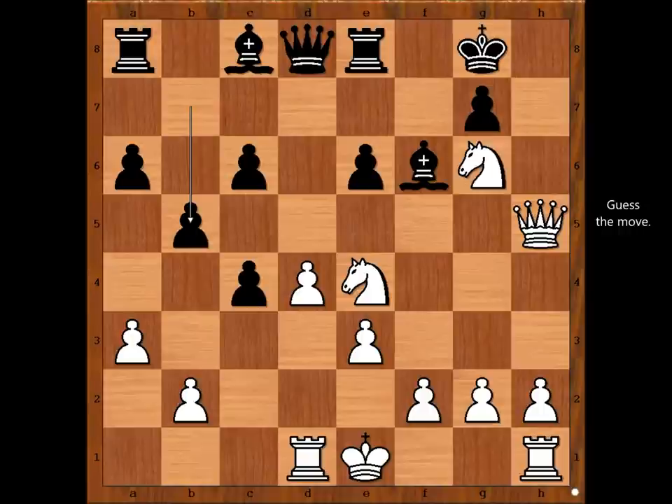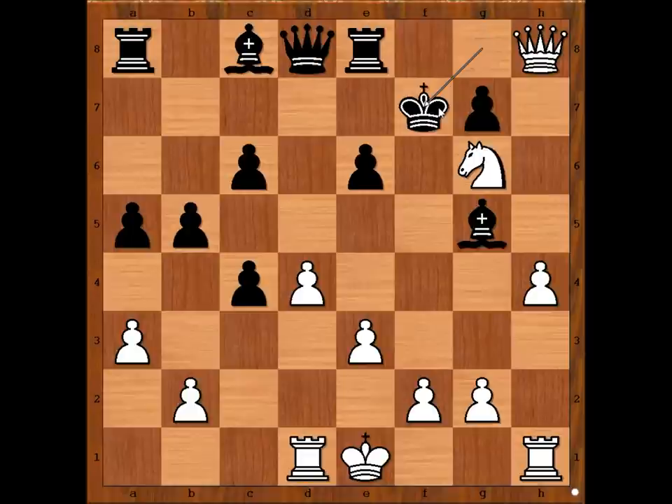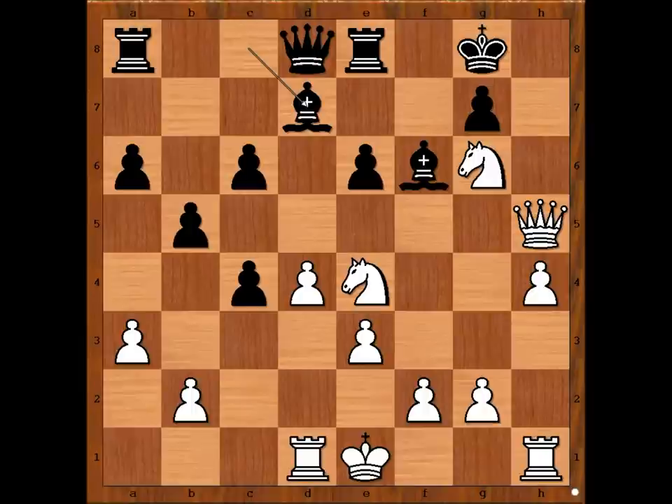B5. White to move — how would you continue the attack? Taimanov played the best move: h4, intending knight to g5. Bishop to d7. If something like a5, knight to g5 threatening checkmate — bishop must take, and then check. King to f7, knight to e5 check, king to e7, queen takes on g7 check, and white is winning. Back to our game: bishop to d7 was played. White played the move and black resigned.